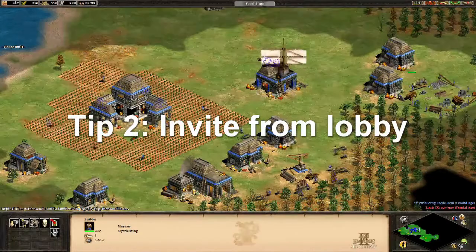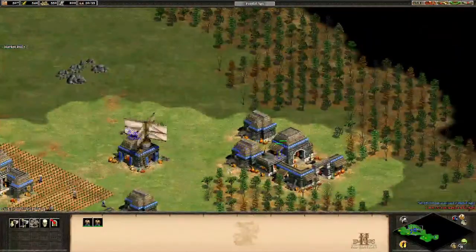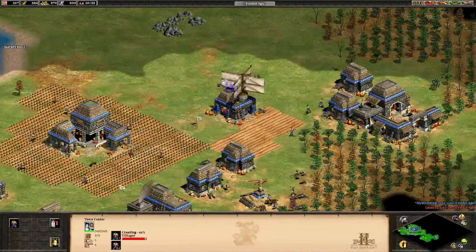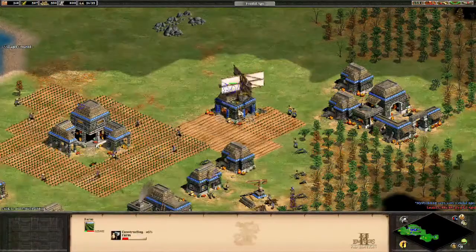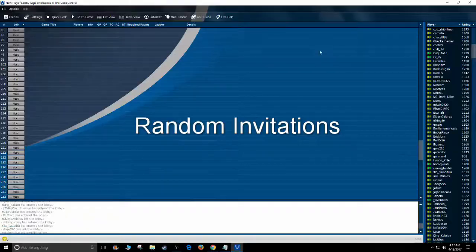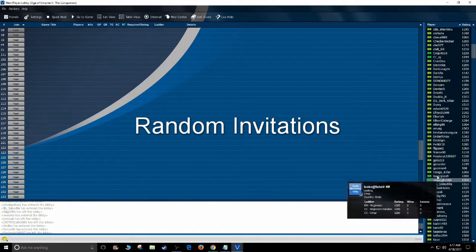Tip number 2: players want to get into a game as soon as possible, and the decision is sometimes based on the number of players already in a room. If you were choosing between two game rooms with the same settings and titles, but one had one or two more players, you'd definitely go with the more filled room. So tip number 2 is to grab a friend or invite someone to your game to make it look more appealing and more full.